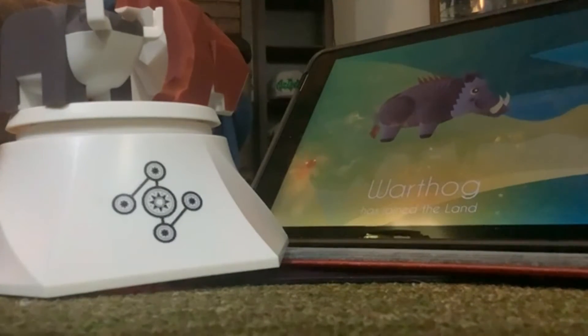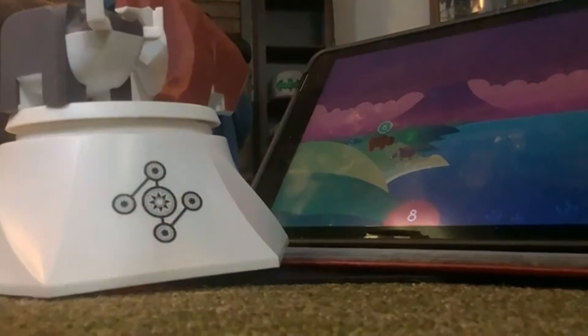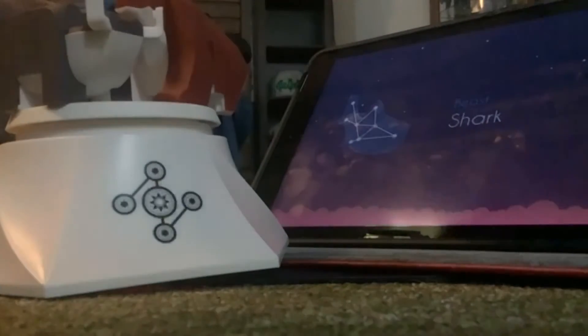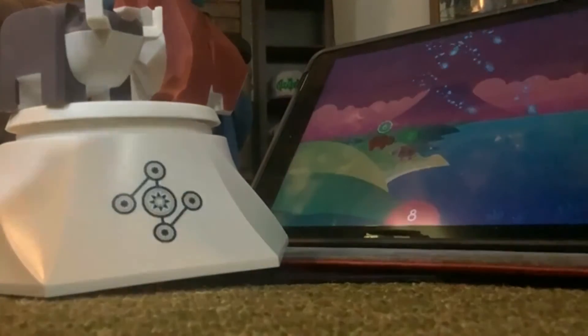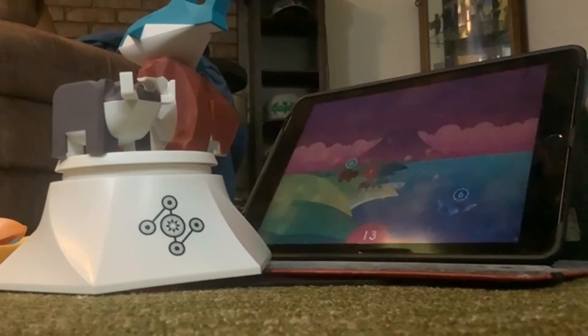Next up, we're going to go ahead and get a few more creatures and migrate them to the land. Let's go ahead and put in the shark, because he is a six-pointer. We'll put him on top of the bear here. That works pretty well, actually. You guys probably can't see that — give me just a second and we'll fix it. There you go, now you guys can see a little bit better.